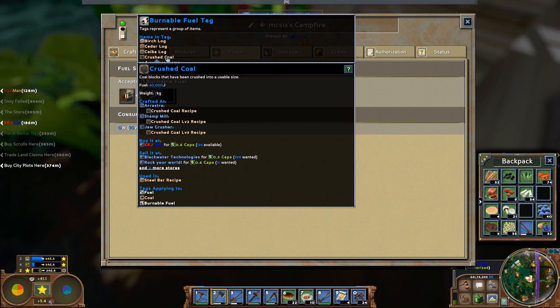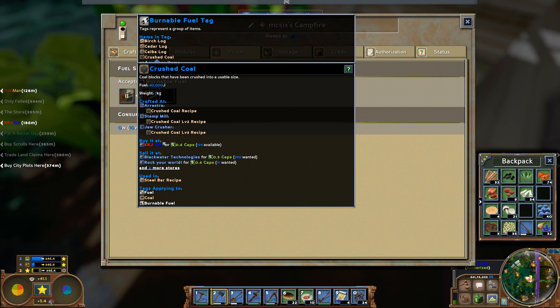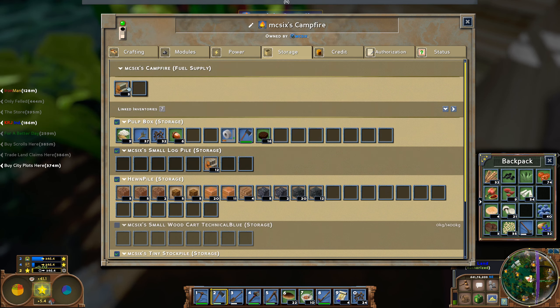Let's see - crushed coal, can we get it somewhere? Yeah, it's available - 0.6 for each. This way we can avoid using it for other stuff.